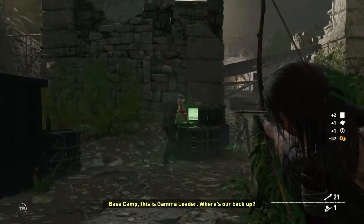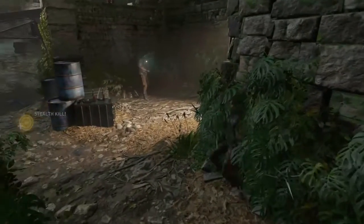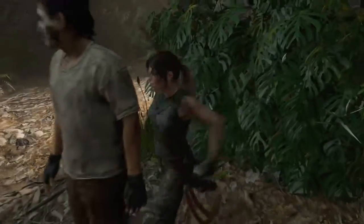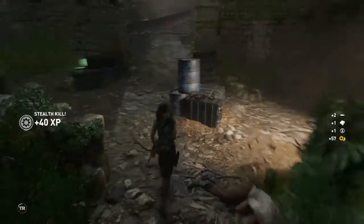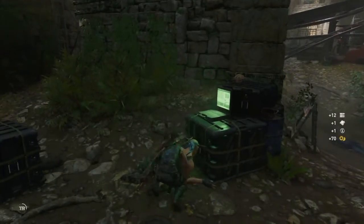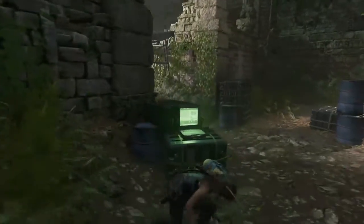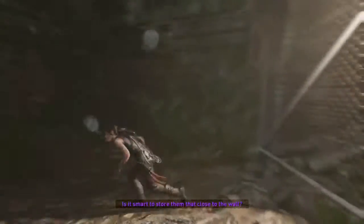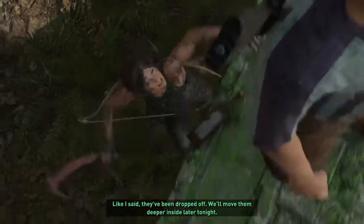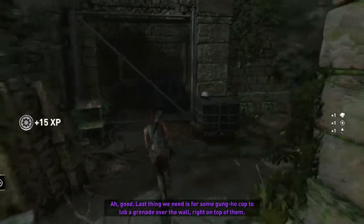Loot base camp. This is gamma leader - where's our backup? Base camp to outpost, come in outpost, are you there? We're all out. Shank, get down - y'all trash. Gotta be very quiet, we're hunting rabbits. Come here buddy, get down. Good - last thing we need is for some gung-ho cop to lob a grenade over the wall right on top of it.